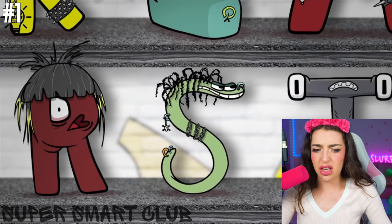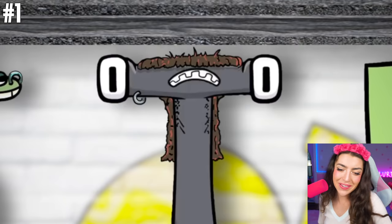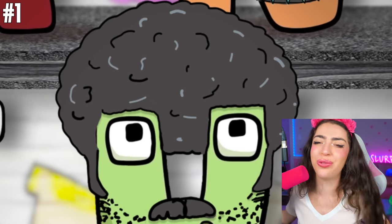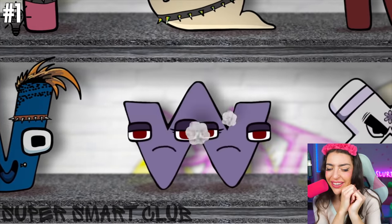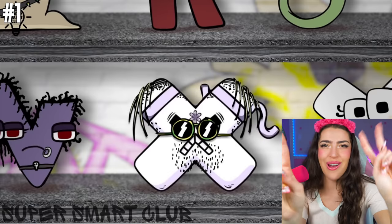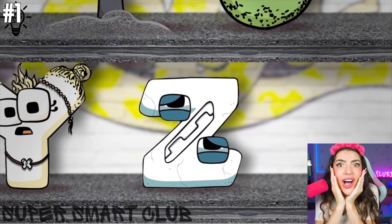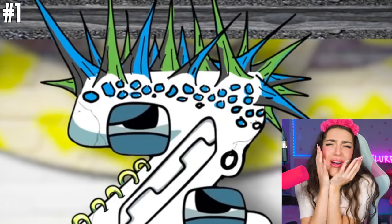What about V? V dyed his hair orange! W looks like he has a bunch of spiders all over him. X was looking for some peace and love. Y looks cute — he has a double space bun. Now, this is supposed to be the craziest transformation yet — what do you think it's gonna be? Z! He looks like he's about to hurt us — no!